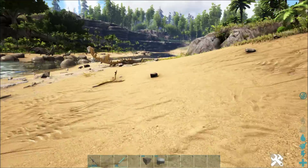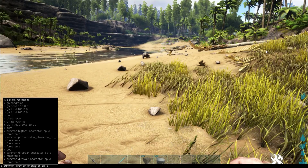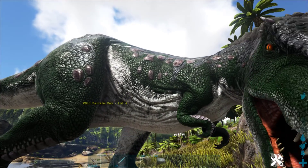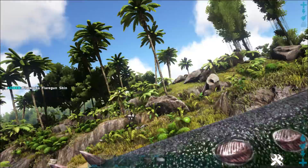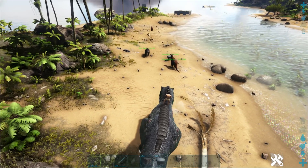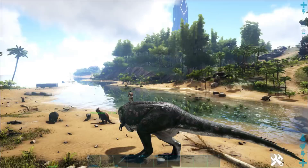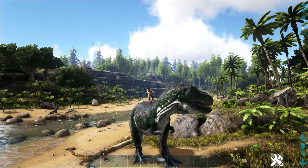We've got the final one left — the Rex. I've been so excited for this one all video. The command is just 'summon rex'. Wait for it to load in — look at the new Rex guys. Let's get that force tamed. That is looking pretty damn awesome. Let's jump on it and get moving — this is pretty awesome. It walks so much more realistically, that is so awesome.